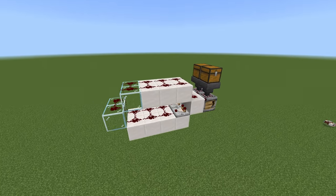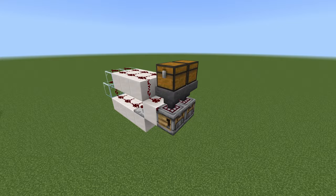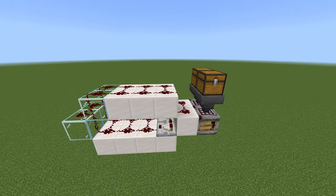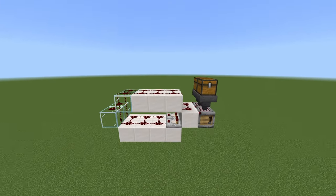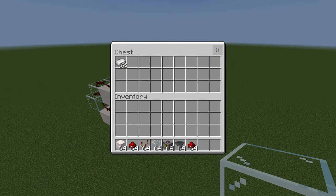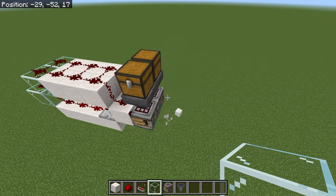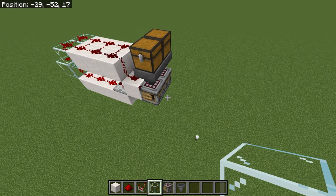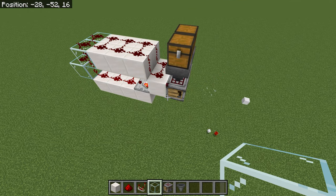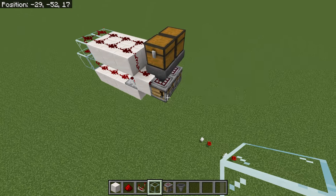I just designed a simple observer-less, one-wide tileable auto-crafting system for compacting items. This uses a similar principle to the item filters and you can probably build it just by looking at it. To show it in action, let's put iron ingots in this one and redstone in this one — you'll see that it spits them out independently. It's just got enough signal strength to fire off the item and no more.